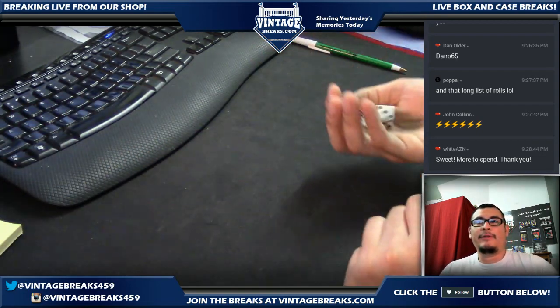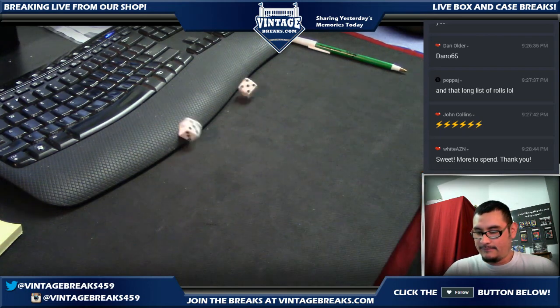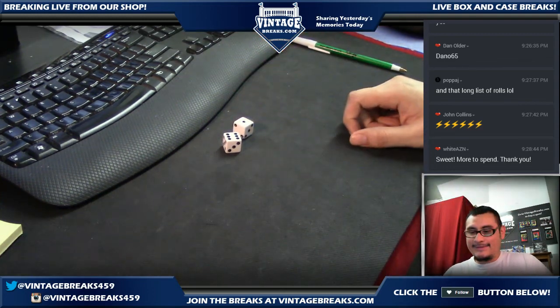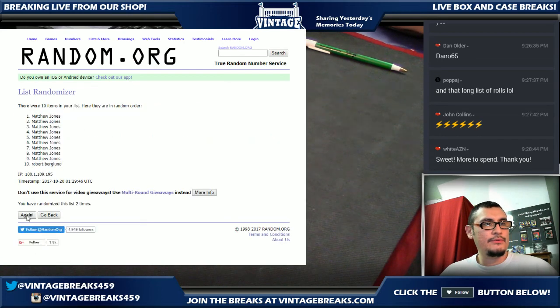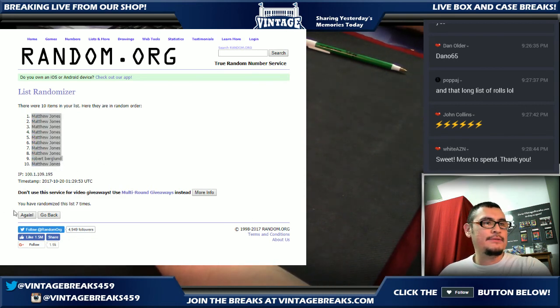Again, this is for the 2013 Upper Deck Artifacts Hockey box. Good luck — that is a one. Seven spots — I'm gonna randomize seven times. Here we go: one, two, three, four, five, six, and seven. Alright, Brady, you get the knife pack; everything else goes to Matt. Good luck. Let's turn on our spreadsheets.